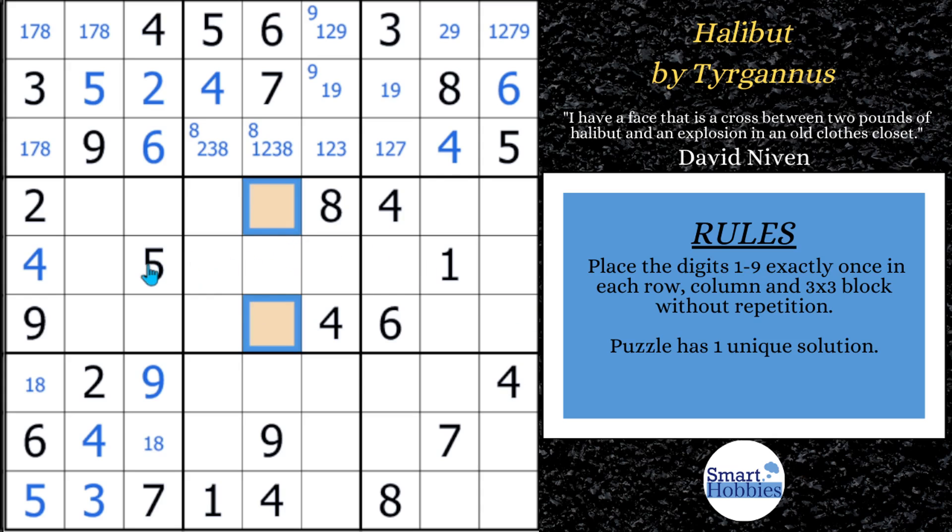Whenever you have two candidates limited to the same two cells in a three-by-three block, that is called a hidden pair. So now the one and five have to be somewhere in block five — they can only be there. That's a one-five hidden pair, which means we can eliminate this one right here and fill out the rest of column five with a two, three, eight. There's a two here, so that's going to be a three, eight. These are actually critical bi-value cells — BVCs.